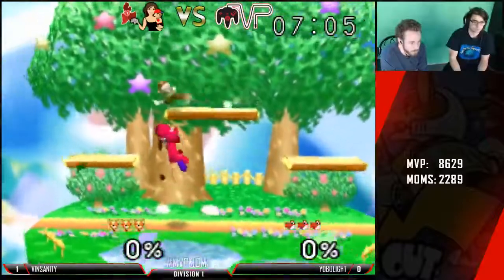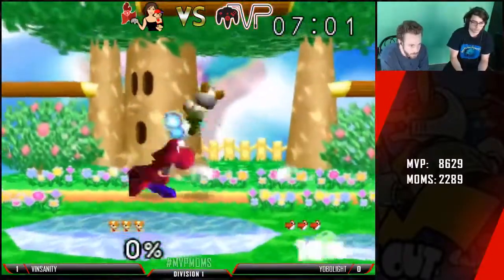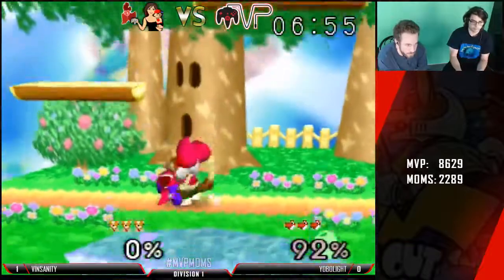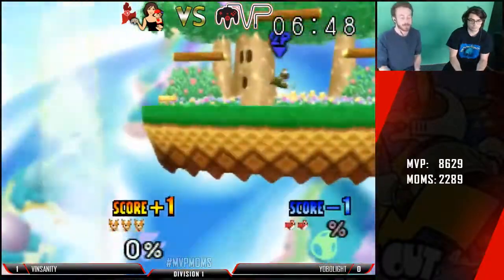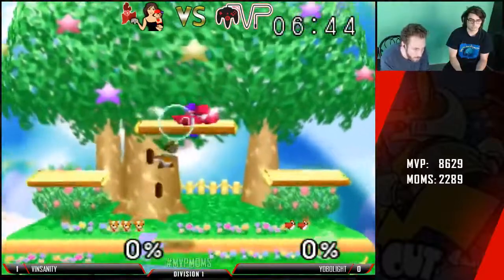Even game — three stocks apiece. Dropped the combo. Good wait, perfect. We see he did the up tilt right after the dash, just mixing things up to get that combo started.